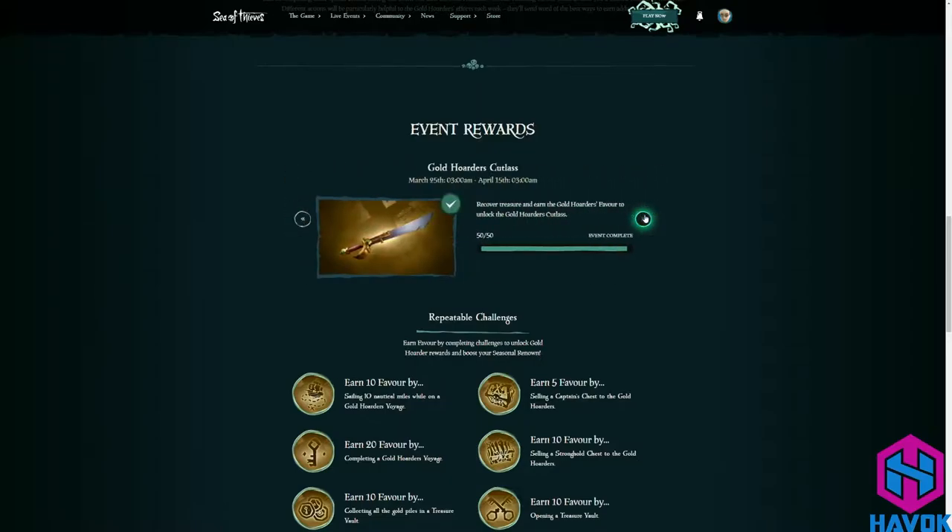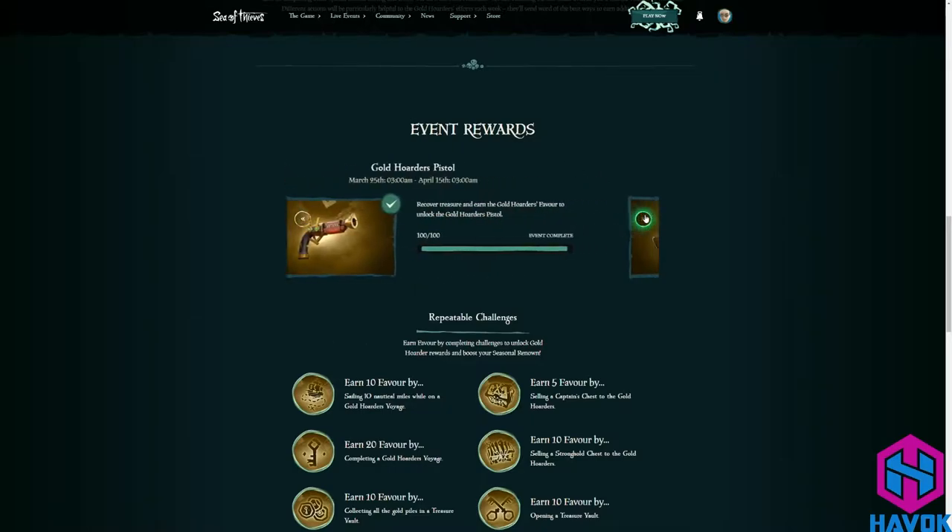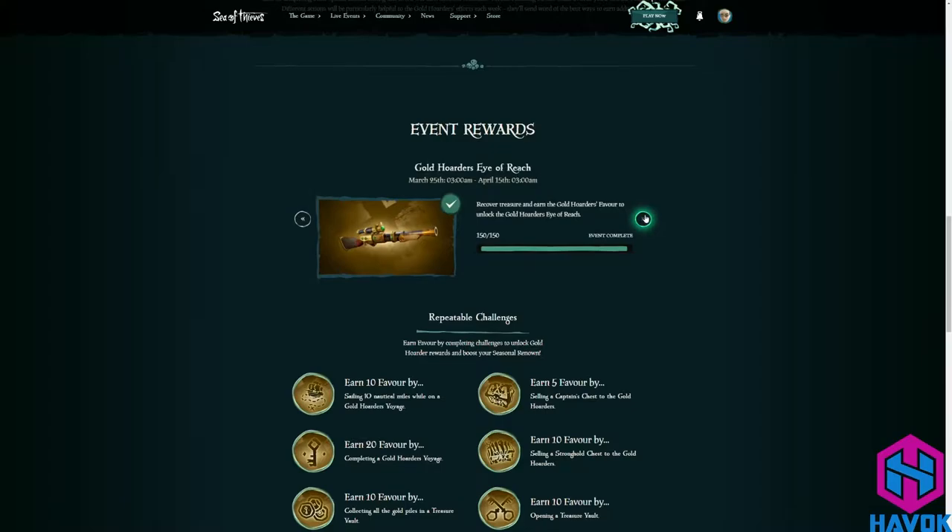You do 50 of these: 50 favor gets you the sword, 100 favor gets you the pistol, 150 favor gets you the Eye of Reach, 200 gives you the blunderbuss, and 250 gives you the vault title.